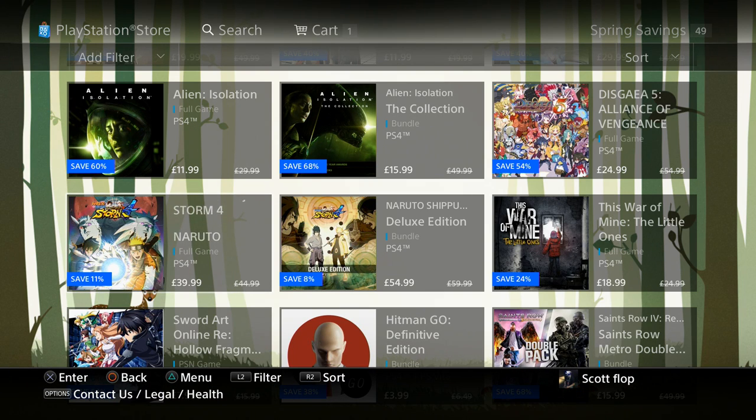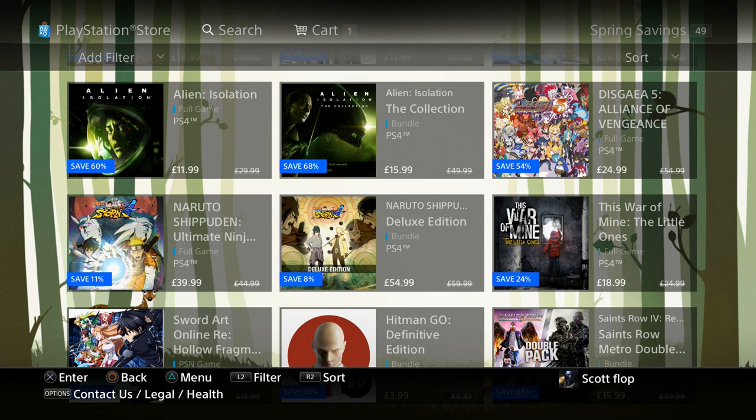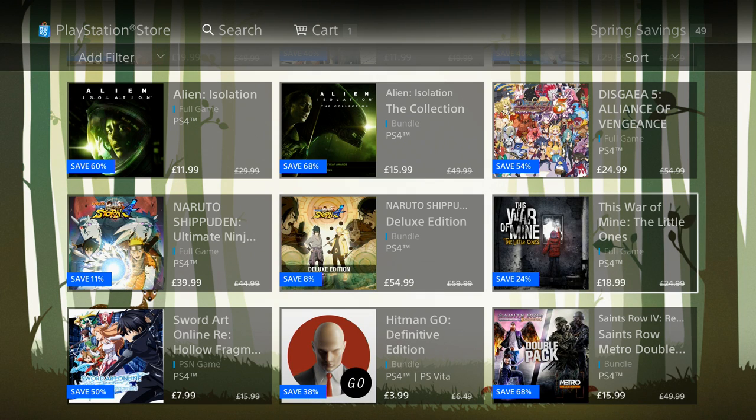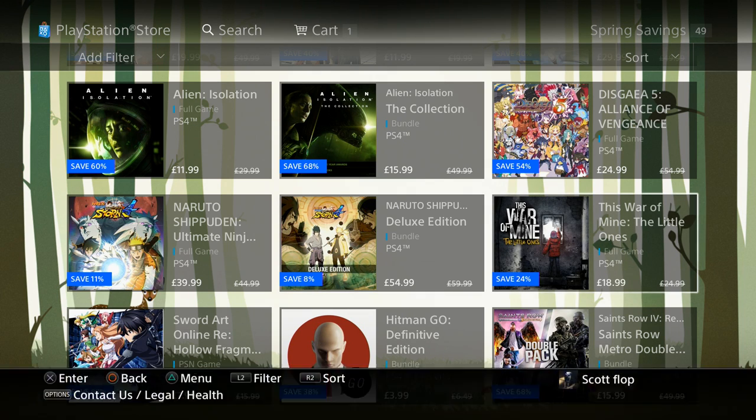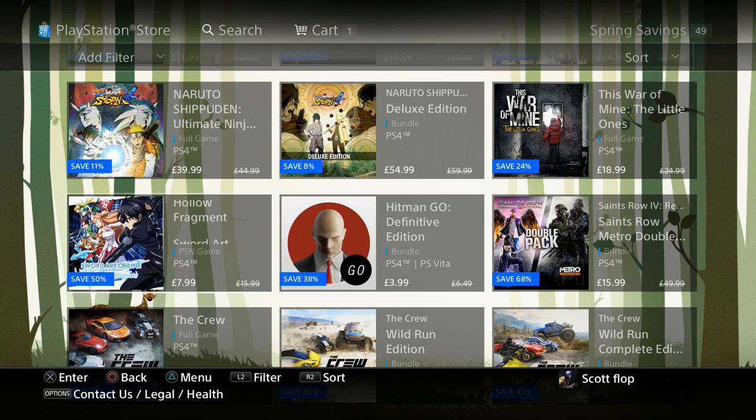Naruto Ultimate Ninja Storm 4 is $39.99, and the Deluxe Edition if you're hardcore about Naruto is $54.99. This War of Mine: The Little Ones is $18.99. Sword Art Online: Hollow Fragment is $7.99 — these are some interesting names they're coming up with.